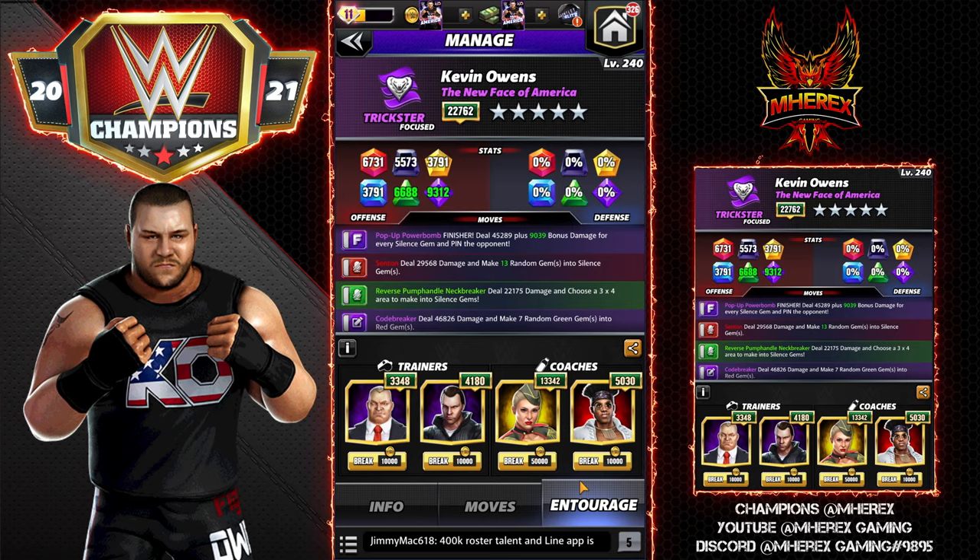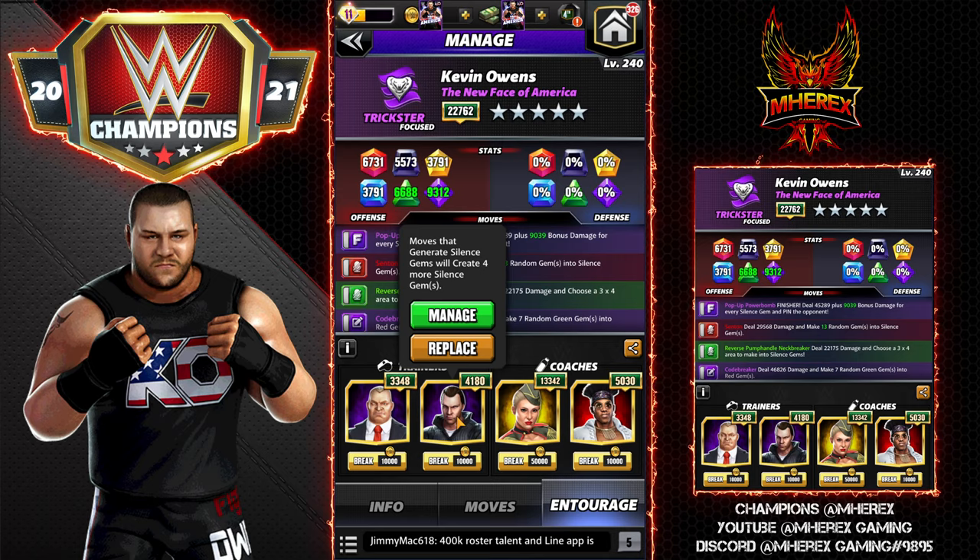I'm not going to run any MP trainers for this build. I'm going to use Corporate Kane for silenced gems to do 25% more damage — he's not leveled, that would be higher if he was 5k. Same thing with Trickster Ambrose — moves that generate silenced gems will create four more. I'm going to use Lacey Evans as the coach for purple and green gem damage.